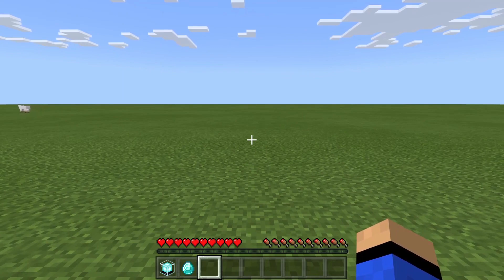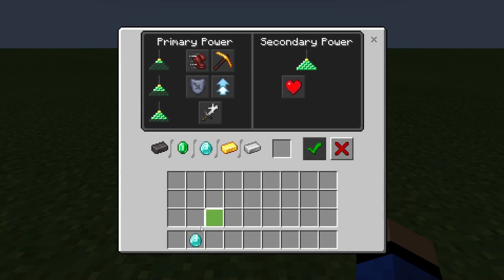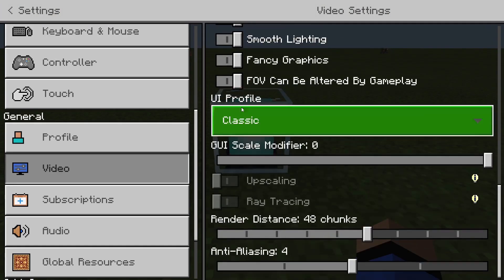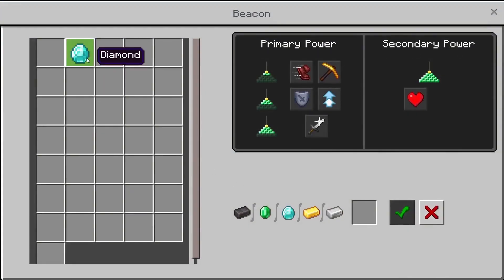This next duplication glitch works in single player and multiplayer, however it only works on touchscreen devices. I'm on a computer with a mouse right now and I'll show you that it doesn't work. What you need is a beacon — it doesn't need to be powered — and the item you want to duplicate in your hotbar; double clicking would duplicate it. Even with the pocket edition UI enabled on PC, it still won't work, as you can see when I double click it nothing happens. So I'll hop on the iPad and show you it works on touchscreen.